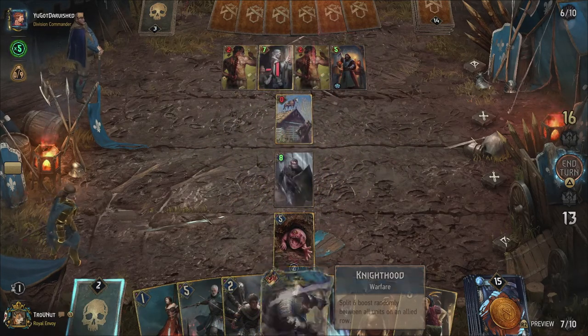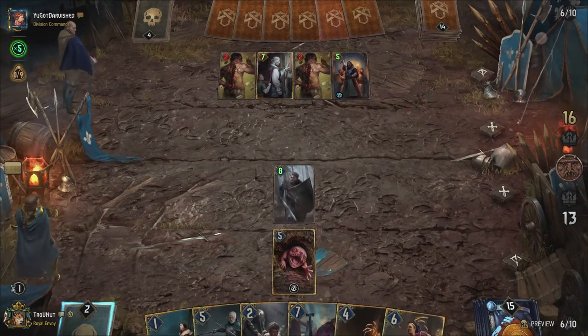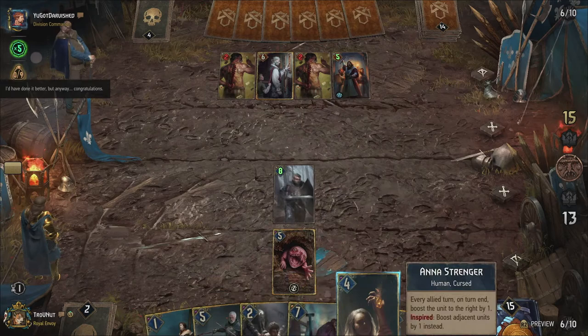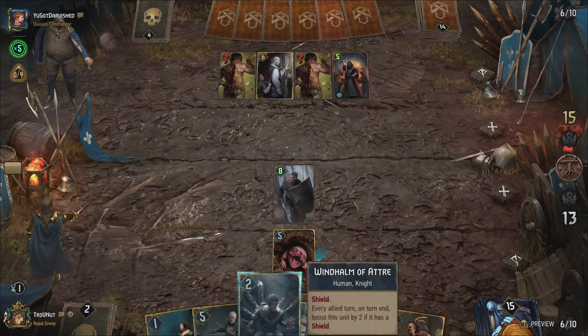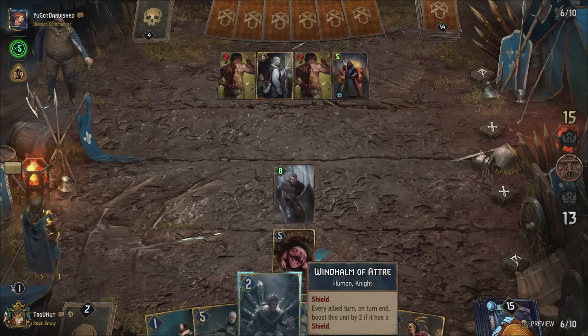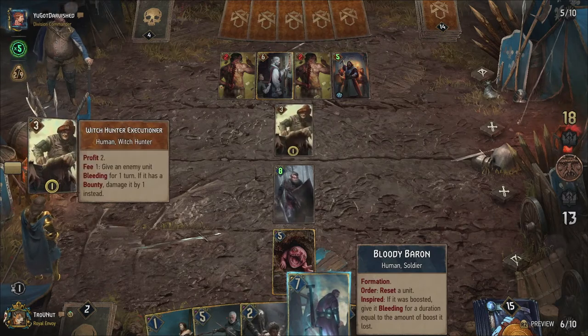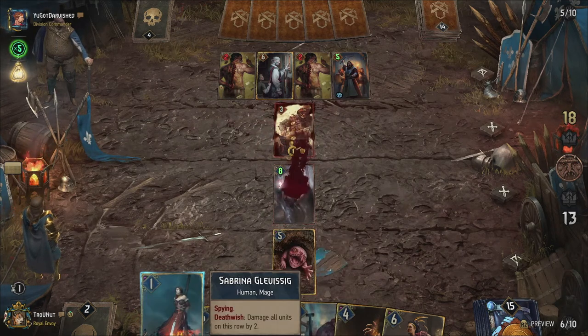Shields are pretty straightforward. When a unit has a shield, it nullifies the next hit of damage it receives regardless of the amount of damage. After that the shield breaks and is removed. It's a great way to protect your units indirectly as well — your opponent will be less likely to waste a high power attack on a shield because they will rarely gain from it, allowing you to get your engines going.